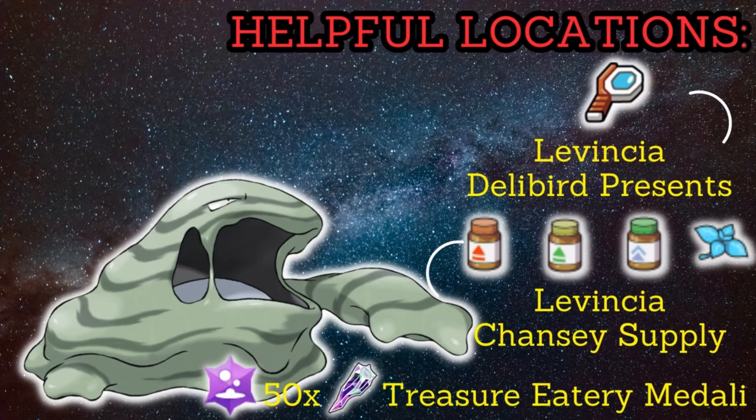You can find held items and vitamins at Levincia's Delibird Presents and Chansey Supply. To change the Tera typing, visit the Treasure Eatery at Medali. Give the quick 50 Tera shards of your desired typing and she will give your Pokemon a meal.